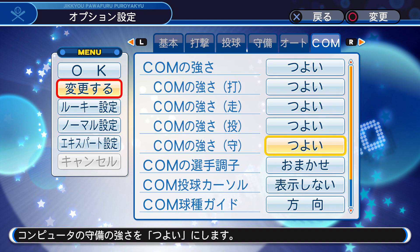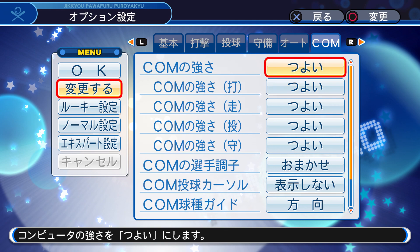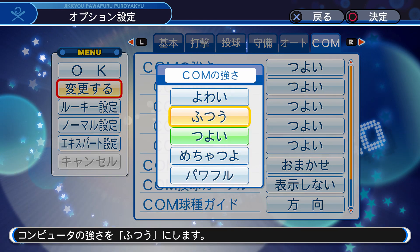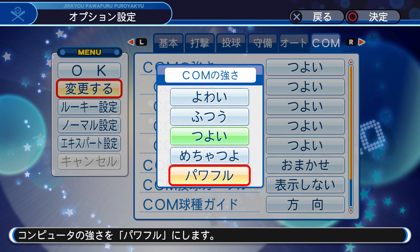This is very important — these 5 options are the difficulty you want the game to be at. Again, this is easy mode, easy-medium mode, medium mode, medium-hard mode, and hard mode.